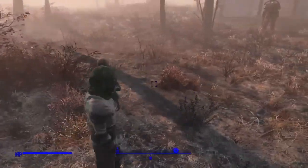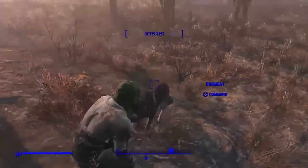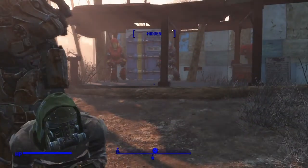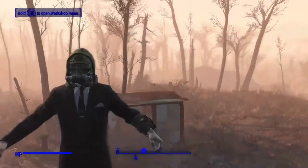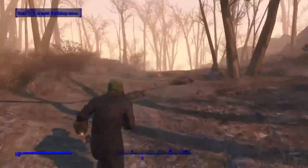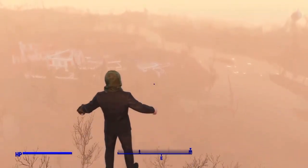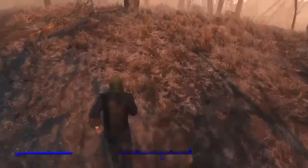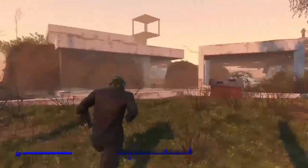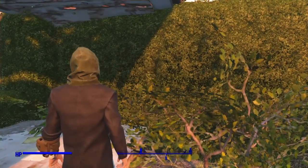Before we make our way back - power armor! Now we're really pimping out. Come on, let's go - it's so foggy now, that sucks. I can see Sanctuary there - we're at Sanctuary now. Dogmeat, Billy, come on, y'all are being too slow. We made our way back here, and that scrapping mod I showed y'all earlier works great.